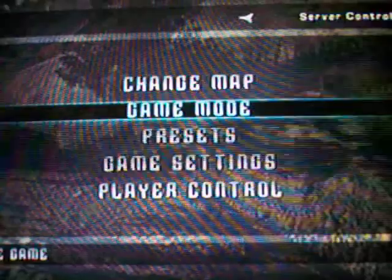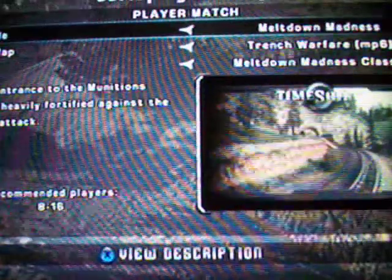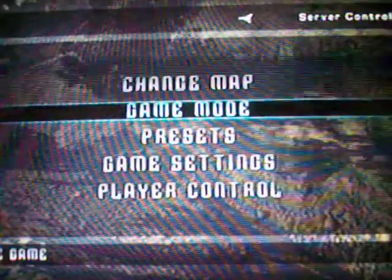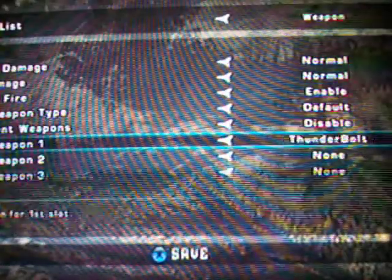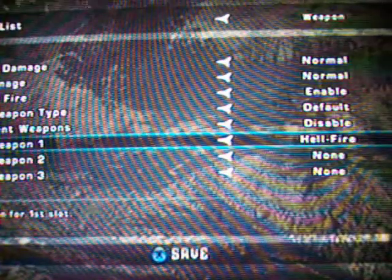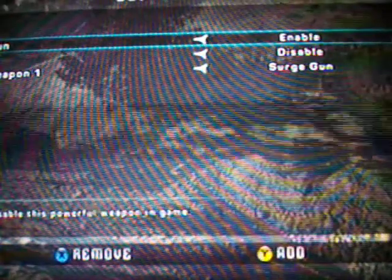This is a map that is included in the demo. What you want to do is come to game mode. Make sure everything's good. All you want is deathmatch. Set it up to where you're by yourself. Go to presets, press Y to go to add, and set your start weapon as the surge gun. Go to accept and then accept it. It'll ask you if you want to restart — click yes.